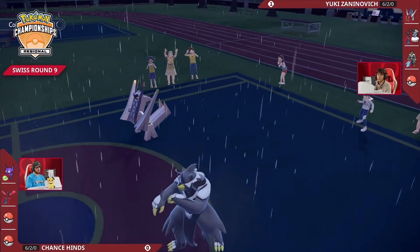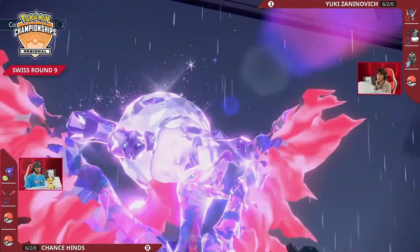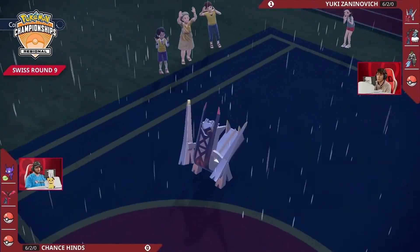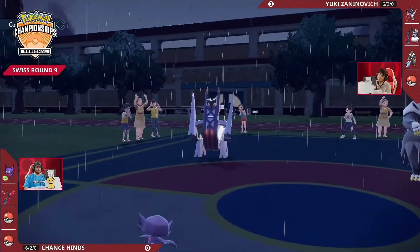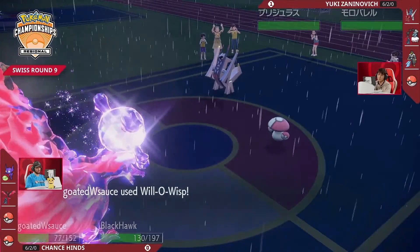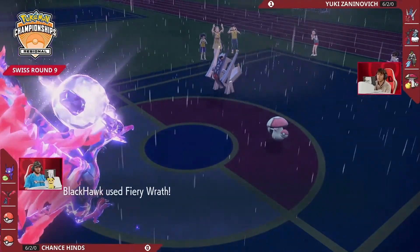I like that turn from Chance — committing the Terastallization to keep Moltres a little bit healthier while also putting Taunt onto Thundurus so you're not immediately vulnerable to Prankster-boosted moves. Of course Thundurus is in the back and will come back in at some point to Thunder Wave Galarian Moltres and slow it down or use Eerie Impulse. But right now it's the Urshifu that's the problem — it's going to be the fastest thing on the field, boosted by Rain Dance. You can't put up a Reflect to stop Surging Strikes because it always critically hits.